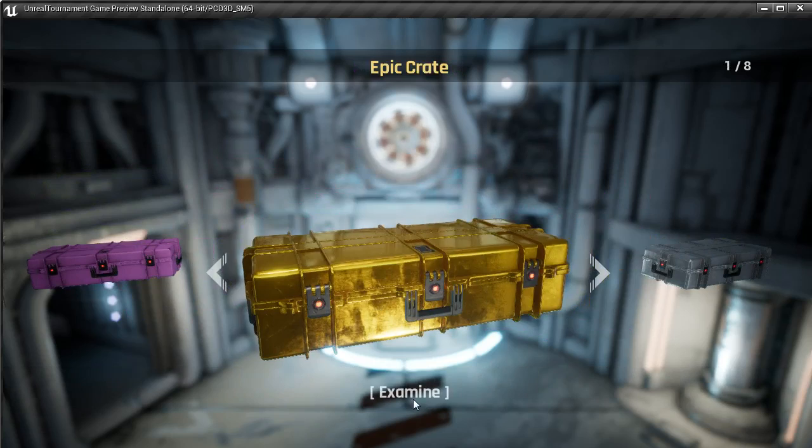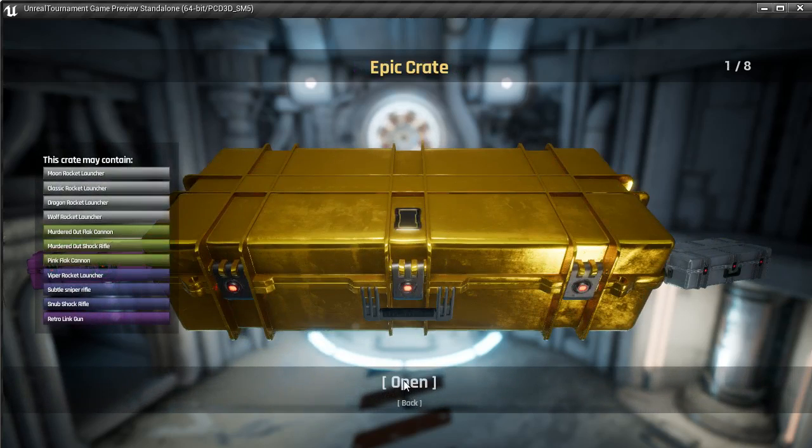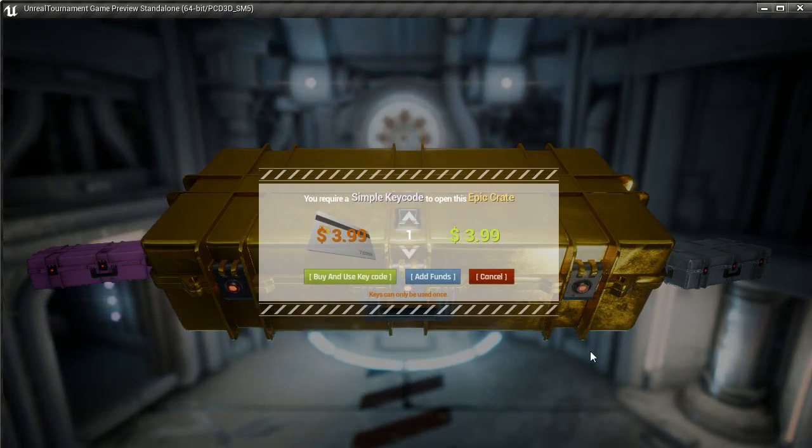So let's go ahead and open our Epic crate. The first concept to talk about here is key codes. To open any crate, you need a key code. This account currently has none, so I can go ahead and buy some. I can buy up to five.